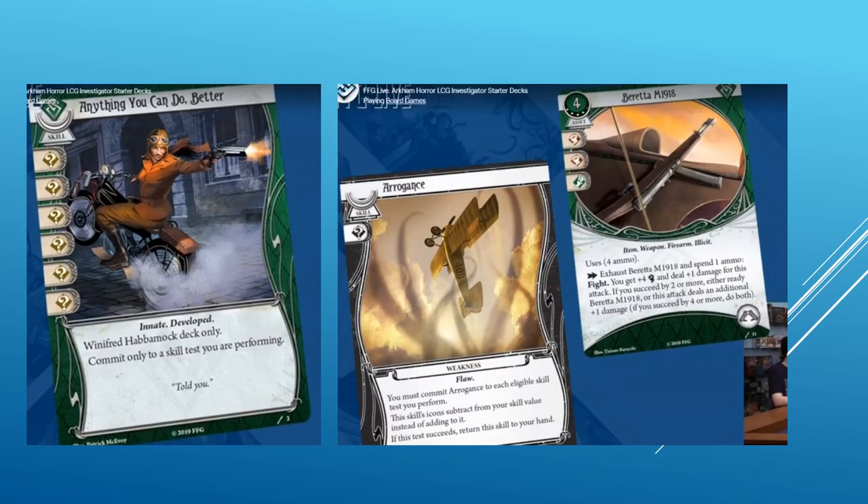The other exhaust weapon revealed is the Beretta M1918 Level 4. It is a four cost asset with four experience points, two fight icons and one agility icon. Item, weapon, firearm, and illicit traited. Uses four ammo. Exhaust Beretta M1918 and spend one ammo: Fight — you get plus four to fight and deal plus one damage for this attack. If you succeed by two or more, either ready Beretta M1918 or this attack deals an additional plus one damage. If you succeed by four or more, do both. This card is great with Tony Morgan, who has a good chance of winning by four and activating both bonuses. I'll be interested to test and compare this card to the Chicago Typewriter — if you don't need the plus four to hit, the Typewriter does more consistent damage and doesn't exhaust itself. The biggest disadvantage is the exhaust mechanic, of course.